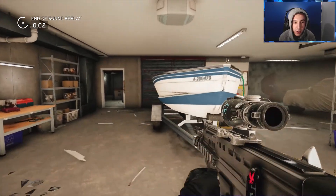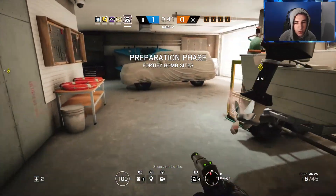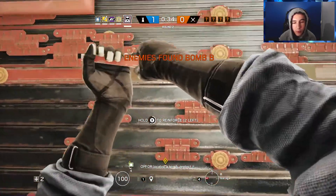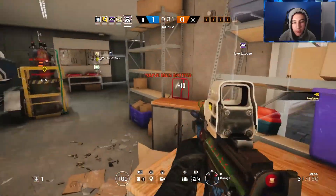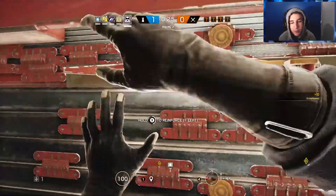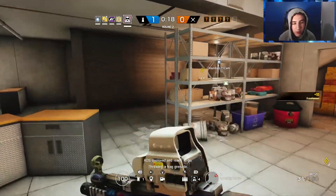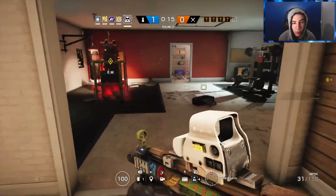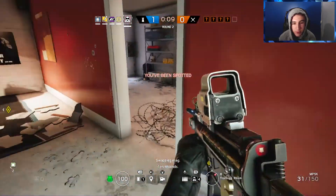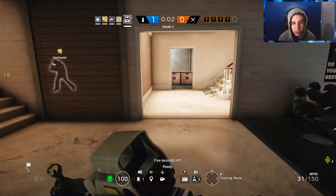Hopefully this means we're gonna get a quick 4-0 with how dominant we were right there, but it is hard to defend on House, so I don't know. Round two starting up — we decided to go with Mute to help out Bandit in the garage, keep them from breaching in. One of their teammates did disconnect, so with how dominant we were the first round, I think we might get a quick 4-0. I want to save at least two of my Mute charges for the garage door.